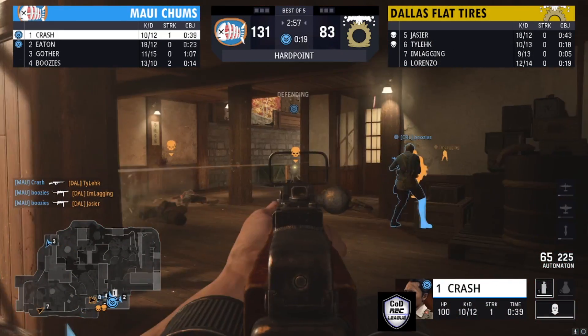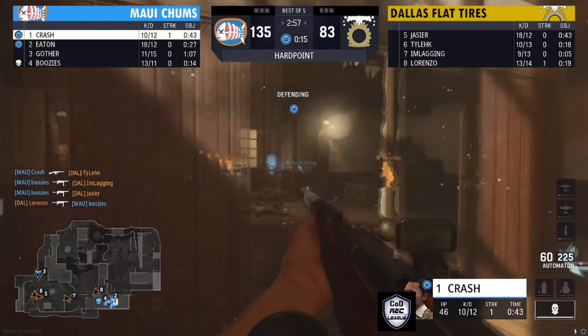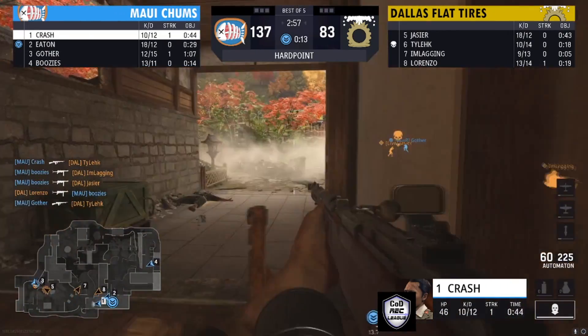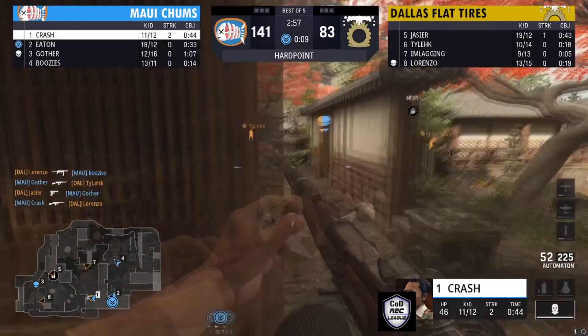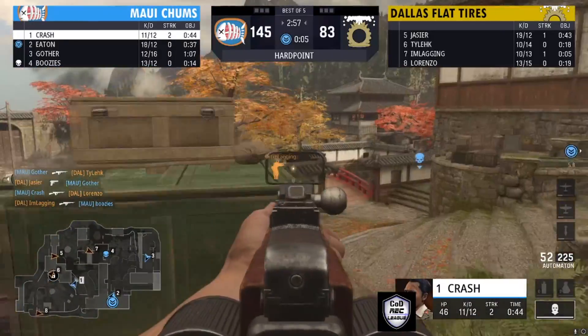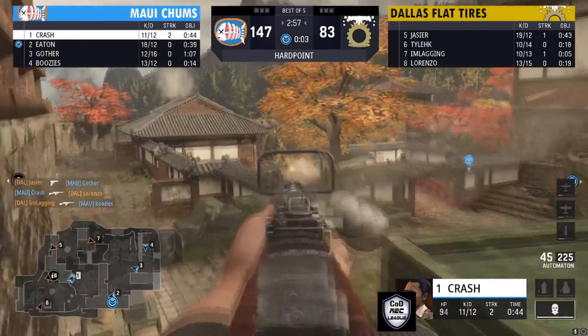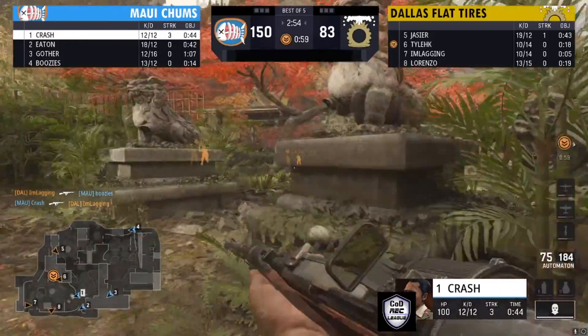That's what Maui Champs is doing — they're starting to pull away in this game. I'm Laggin makes the read. Crash with a nice kill on I'm Laggin — he put the 75-drum on his automaton. Those two, I'm Laggin and Crash, must know something about that automaton.